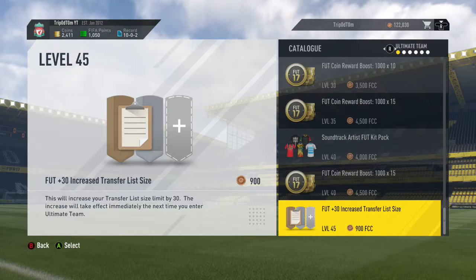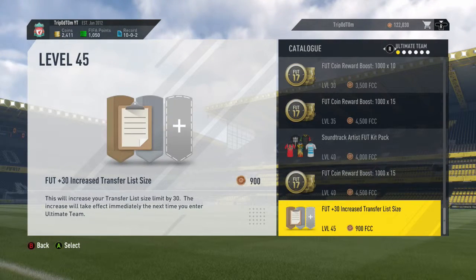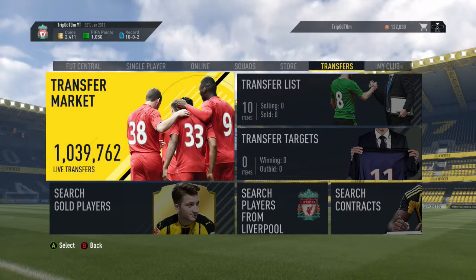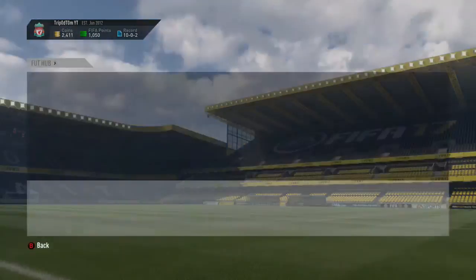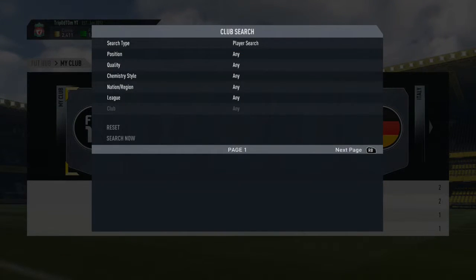Yeah, see there's nothing — absolutely nothing. I mean, I'm level 70 and when you get to level 45 it just stops. So I'm going to show you what they actually look like. I'll go over to my club and then just press Y.